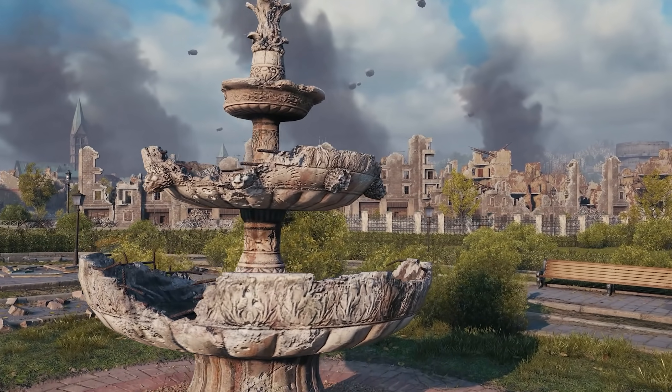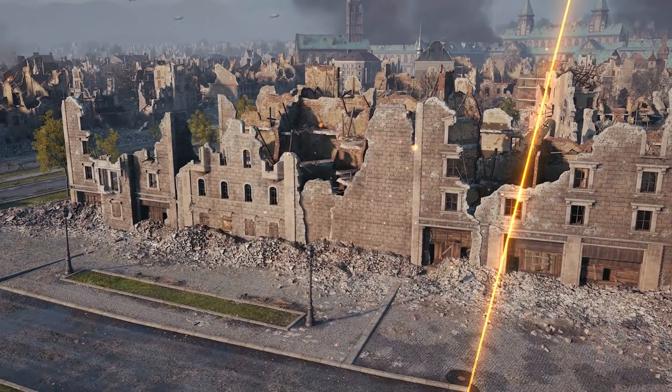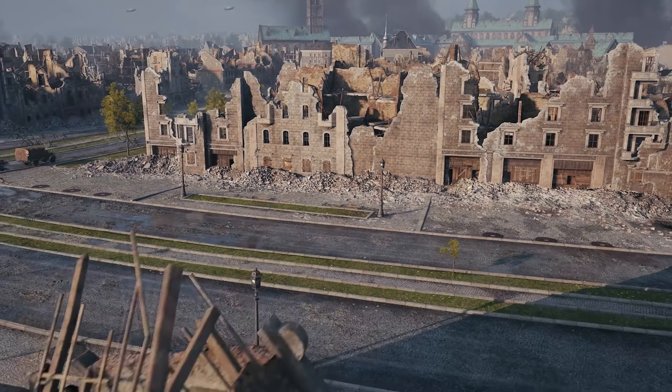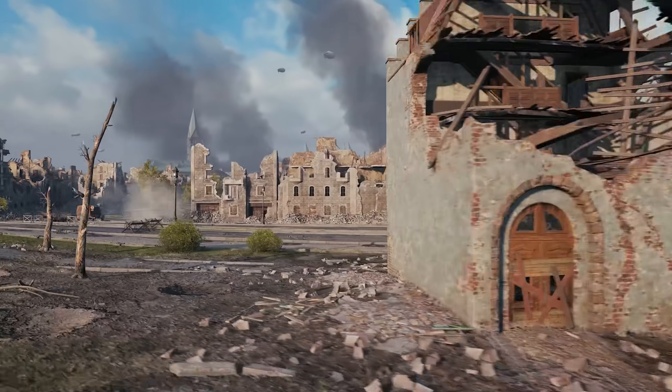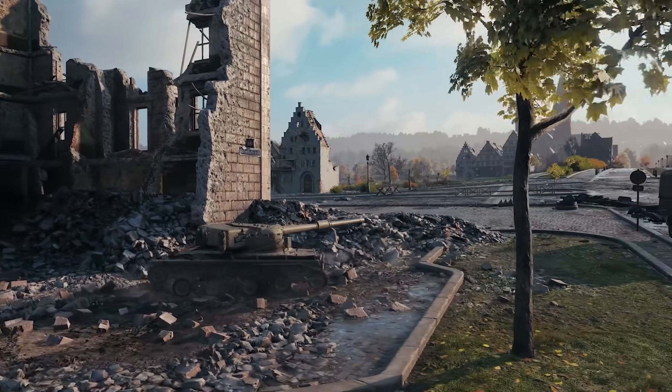The Ruinberg map underwent small tactical changes. The balcony in the center of the map was reworked to reduce the dominance of vehicles there over the green area when playing from the top base. At the same time, its strategic purpose remains: spotting enemy vehicles for allies in the town.